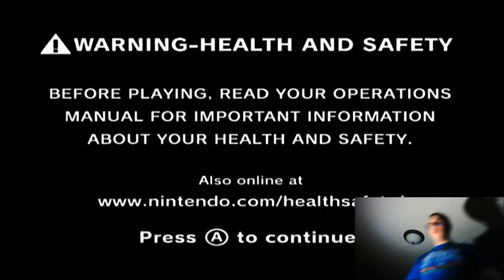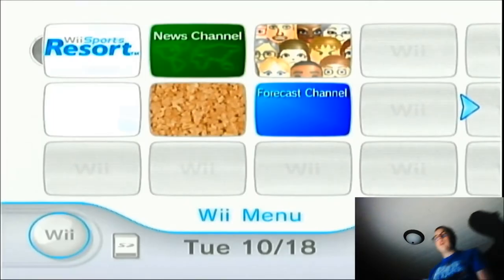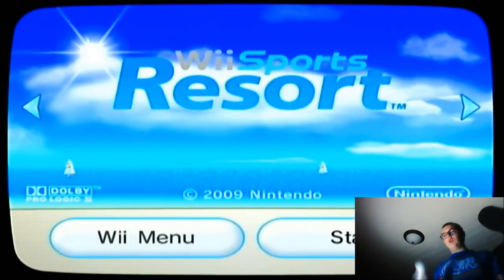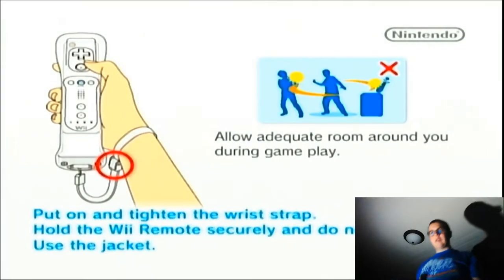Alright everyone, welcome back to Pirate Pangolin Gaming. Today I will be continuing Wii Sports Resort with Power Cruising, which is basically just jet skis, and also canoeing. But before we do that, as always, fact of the day.